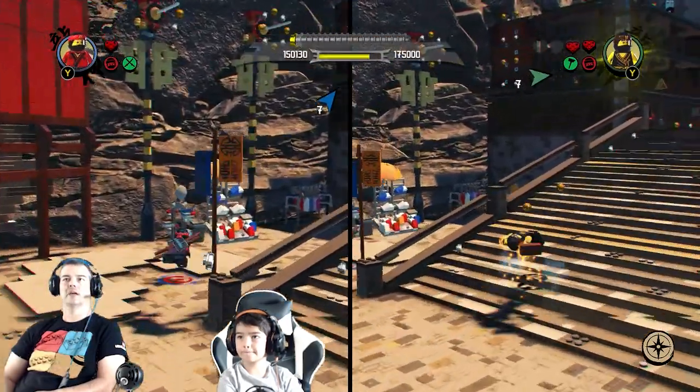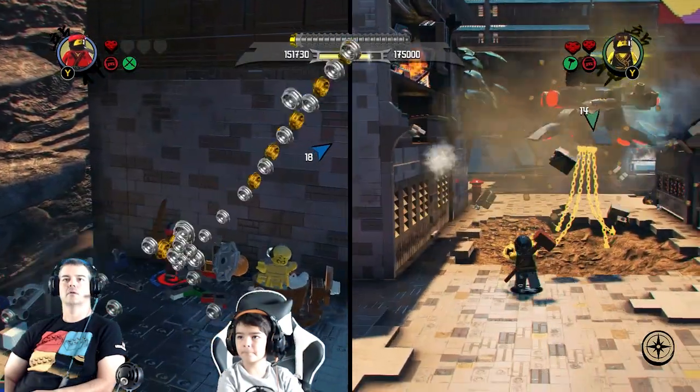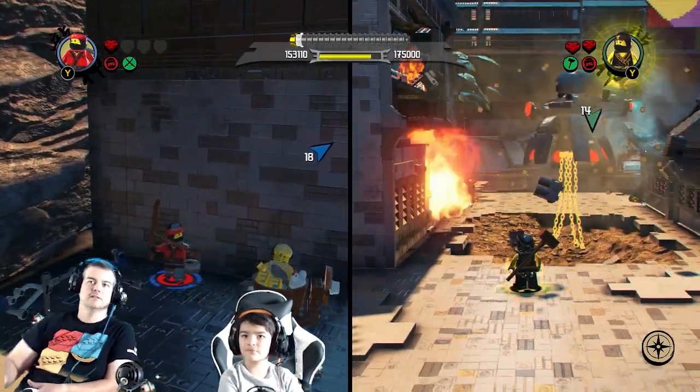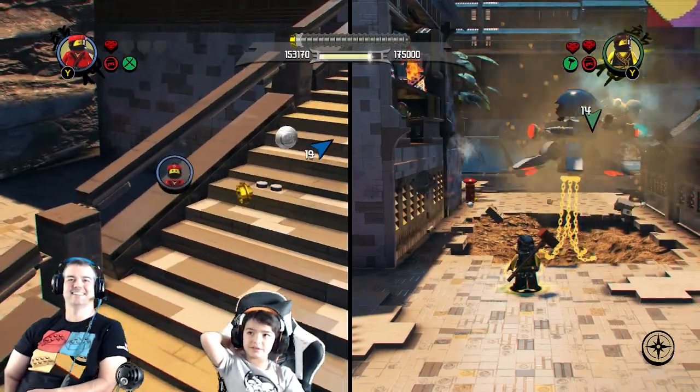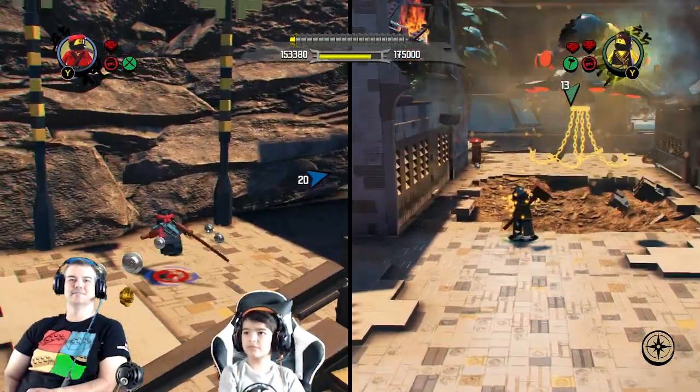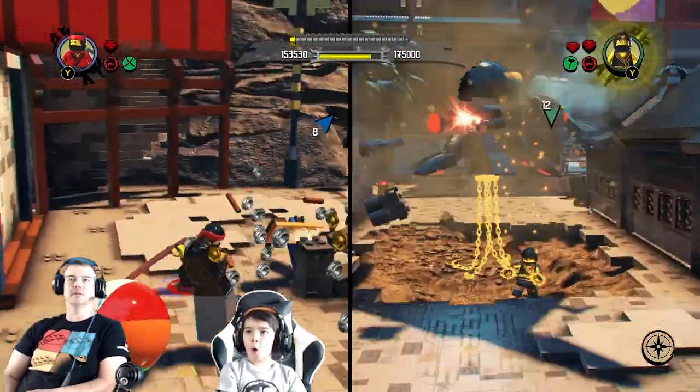Just telling me to tap A - I don't see what else to do. Look, this guy's taking a bath! He's rubbing his ducky - he's got a ducky. Not the best time to be taking a bath, sir, when Ninjago's under attack.